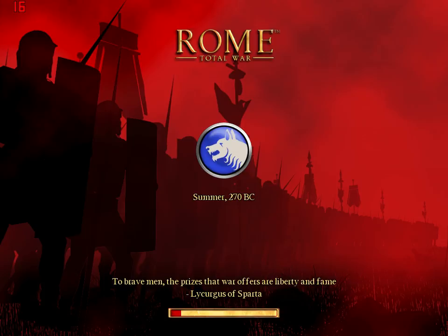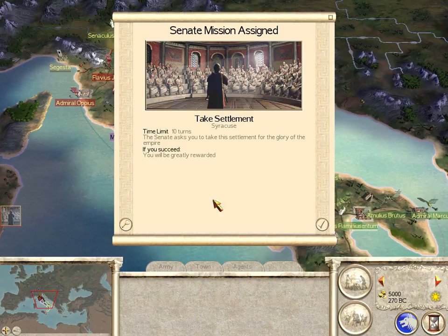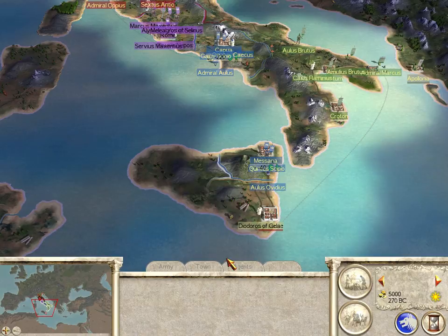I want to do things a little different from the way I have before. So if you've watched my Scipii strategy video, I'm not going to exactly do that — I'm going to do something else. We're a Roman faction, so we have a mission from the Senate, and that is to take Syracuse, which is on the island of Sicily right there.